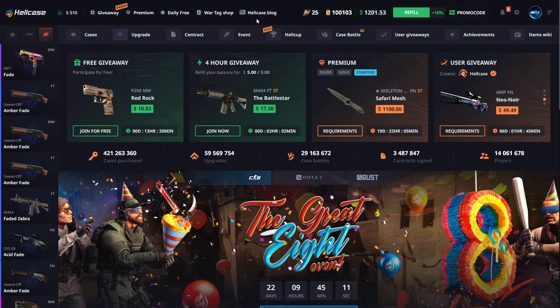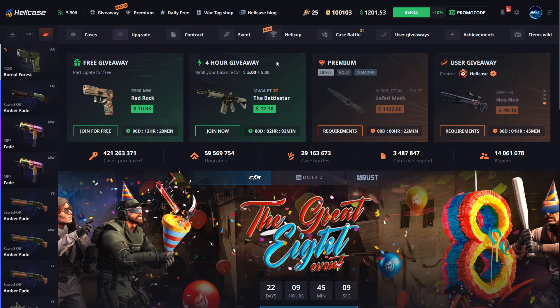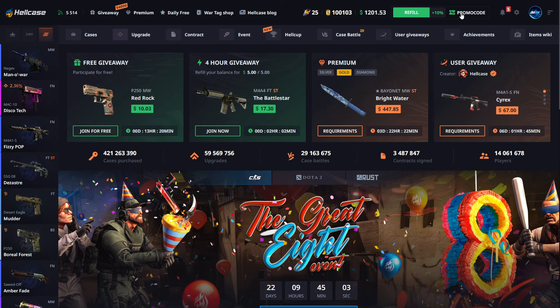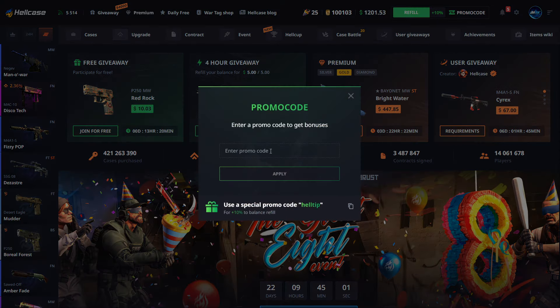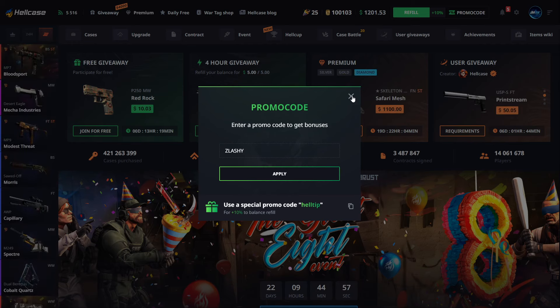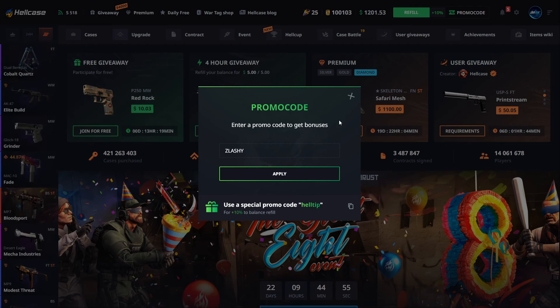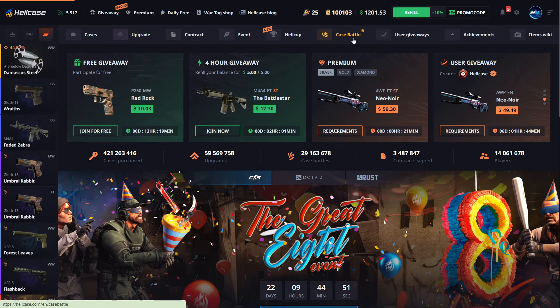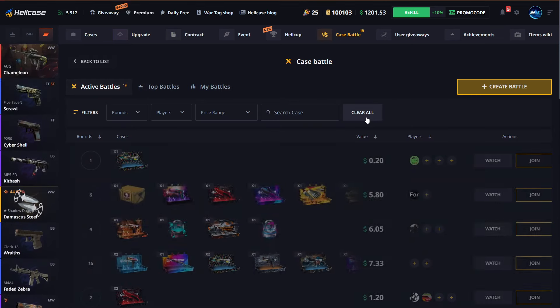Hey, what's up everyone, it's your boy Slash here, back again on hellcase.com. We have $1,201 in the balance. If you want some free money, click the promo right there, type in the promo code 'slashy' and you'll get 70 cents for free as well as a 10% deposit bonus by applying that code. We're gonna hop right into some case battles today.